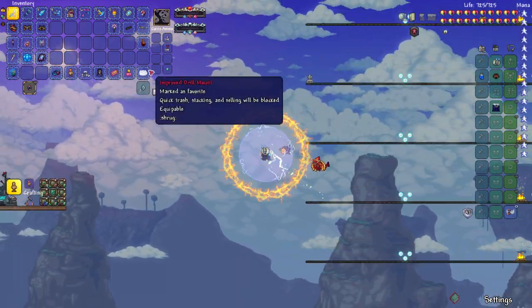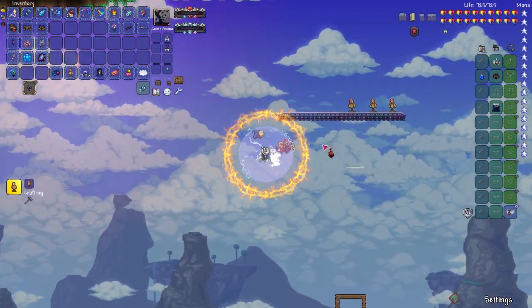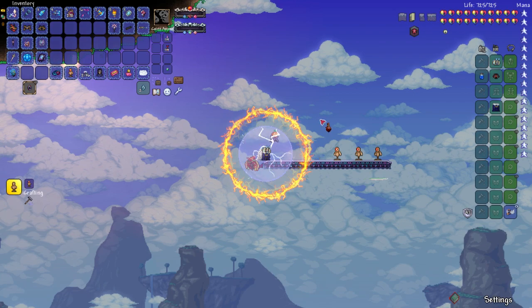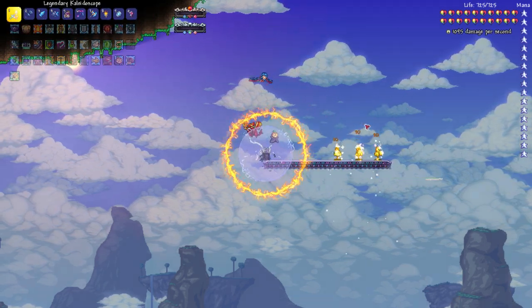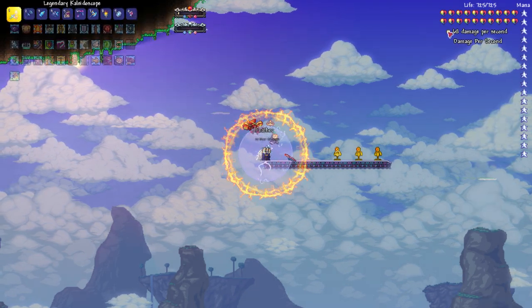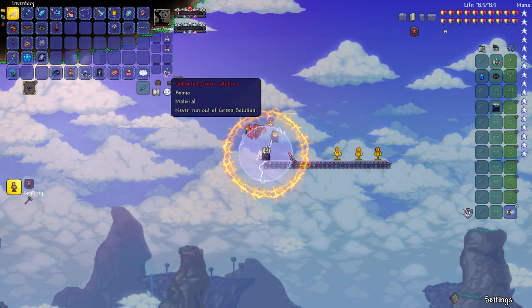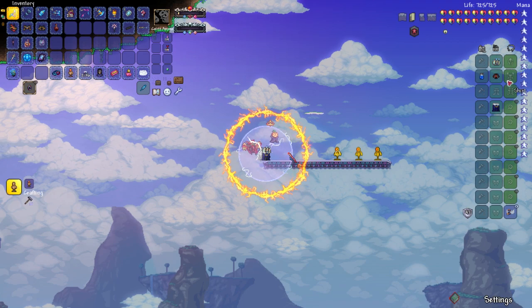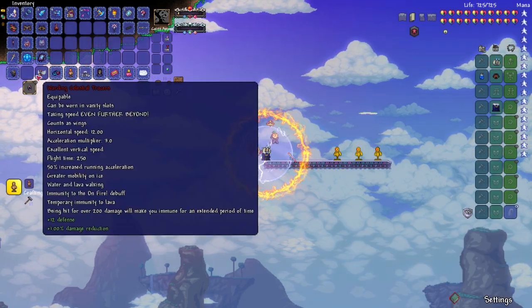We gotta go to the dungeon anyways. So I'll show you the DPS of this weapon and then I'll show you how to get it. So this weapon is a mage weapon. I'm using summoner stuff but I have no armor on and no accessories, but the wings — actually I'll take off the wings here.